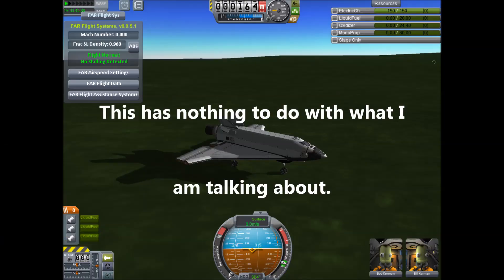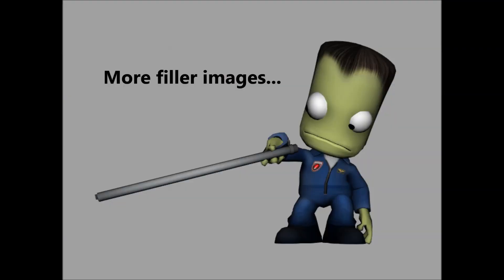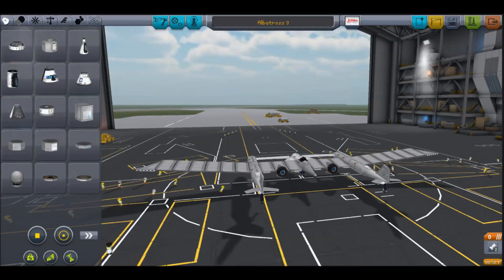The advanced SAS, capsules, and SAS modules are all being changed. No longer will you have free torque from the capsules, but advanced SAS will be integrated into them. This means that you'll need to put RCS systems, control surfaces, or SAS modules on your vessel to control their orientation.